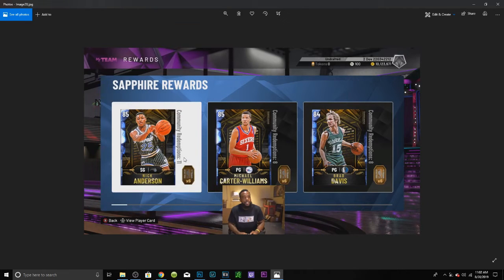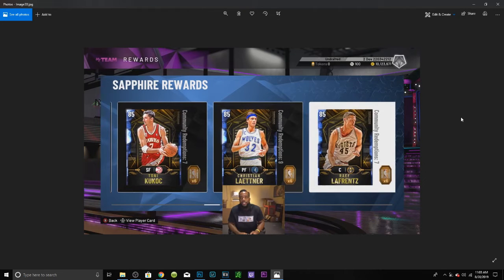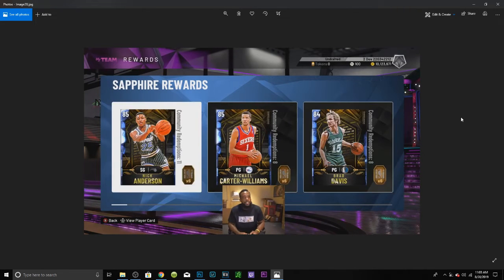Here we have the sapphire rewards. I know I'm going through them quick, but once the full game comes out I'll have more in-depth videos on which ones are best. One that's probably really nice to get is Michael Carter-Williams — he's a 6'6 point guard who should be able to do a little bit of everything. Jeff Foster, Larry Hughes, Iggy, Christian Laettner, Tony Kukoc is always good, Ray Flip Saunders is a nice shooting center to get at the beginning of the game. We have George Muresan again, Ricky Pierce, and John Starks, who is going to be amazing.